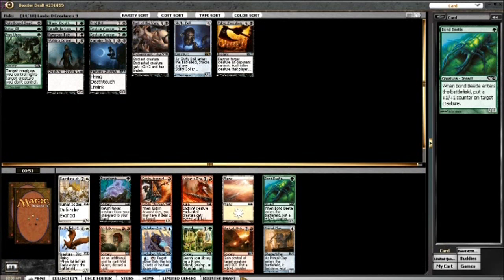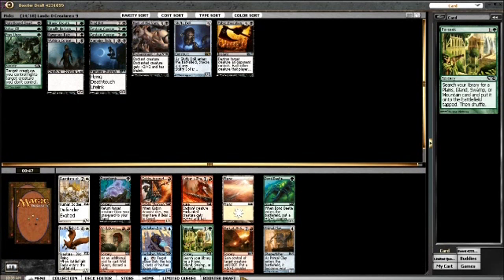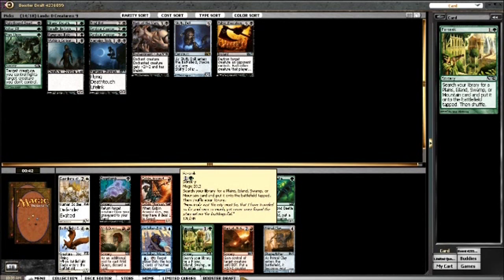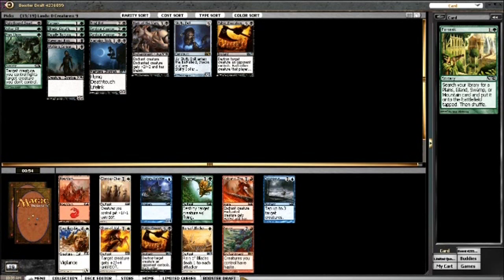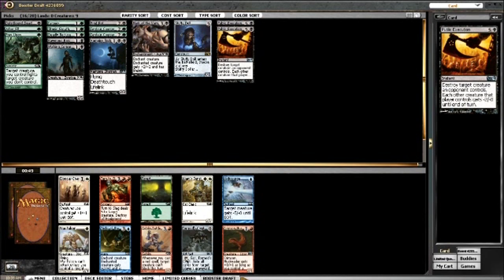This pack has Bronze Sable and Primal Clay, which is a pretty good card. I think I'm going to take Farseek even though I don't have much at the top end of my curve right now. If I get some Sentinel Spiders or Primal Huntbeasts, I'll be happy I took it. And here's another Public Execution - definitely taking that over a Plummet, so that's nice.